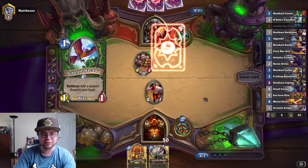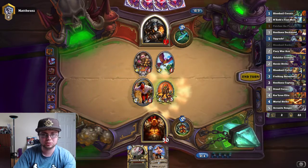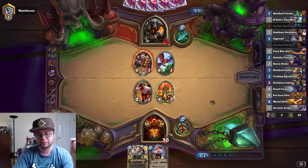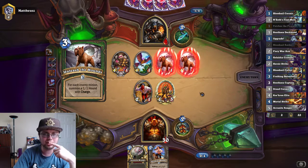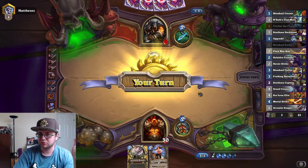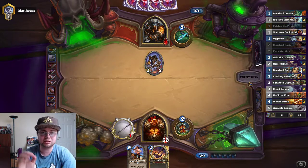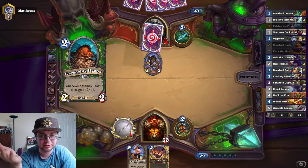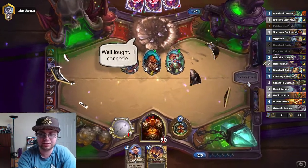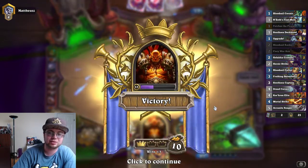He has no minions — okay, two minions, but they don't do much damage. I'm just going to go for face again. He's probably going to want to trade them into the Corsair Elite. He'll end up clearing my board at the cost of his entire board, which is perfect for me because he has no taunt. Looks like he's trying to adapt but didn't find taunt — you can see how fast and annoying this deck is.